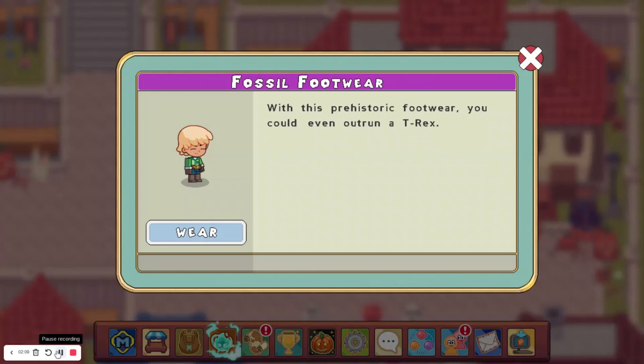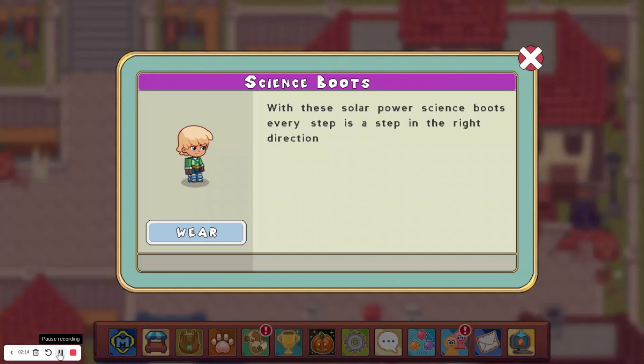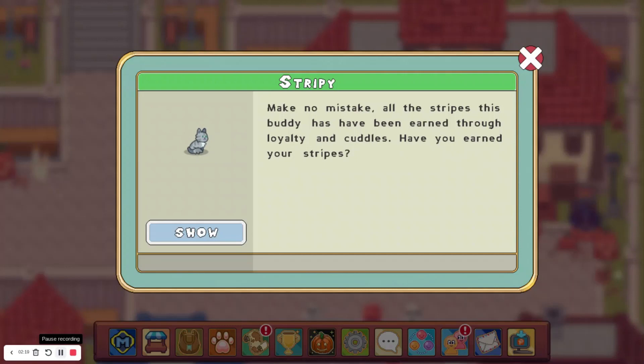Moving on to the boots, we have the Fossil Footwear, which doesn't have an icon. And we have the Science Boots. The Chonky Cat has no obtainment method. And neither does Stripey, but this looks pretty cool.